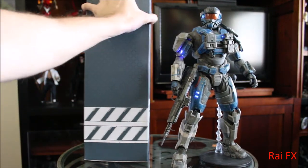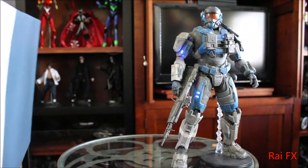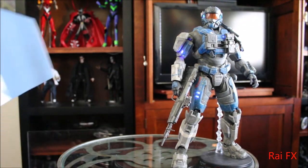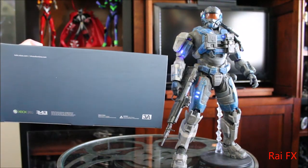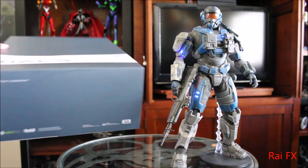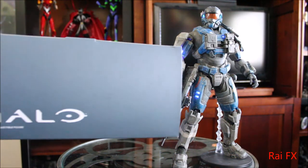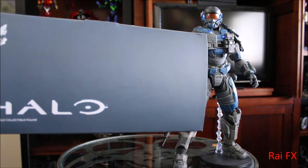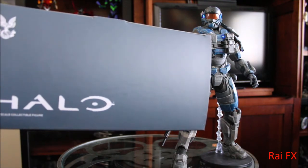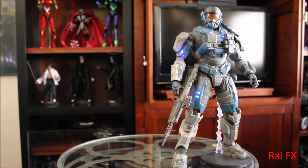Here's the other side of the box. And here's the bottom — Xbox 360, 343 Industries, 3A, all that stuff. And here it is — Halo, then UNSC on the top of the box. And that's it for the box.